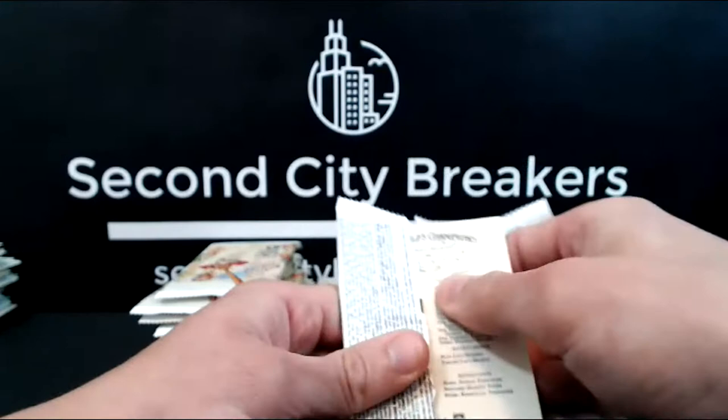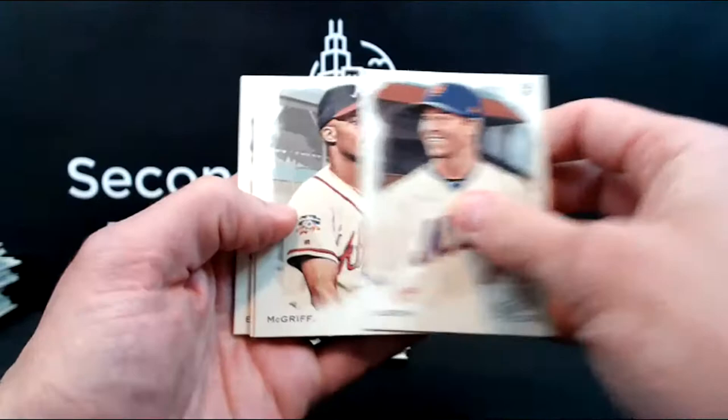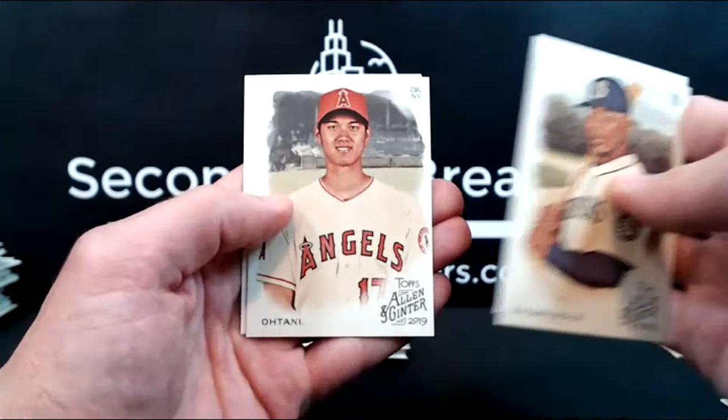If you have those Lost Languages and you think they're not worth anything, try to build a little set. DeGrom, McGriff, Chris Archer, got a Christian Yelich — haven't seen the mini of his yet. Cronacion, Poseidon's Trident, the first Otani base, Todd Helton.